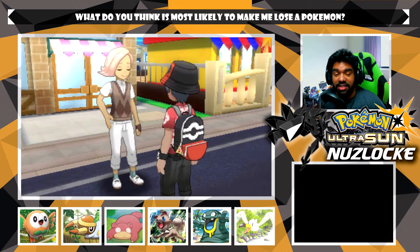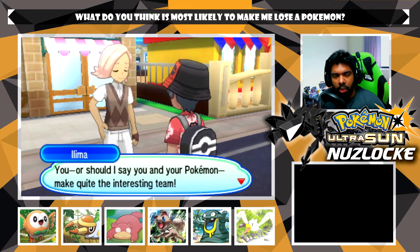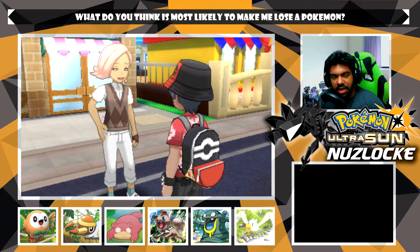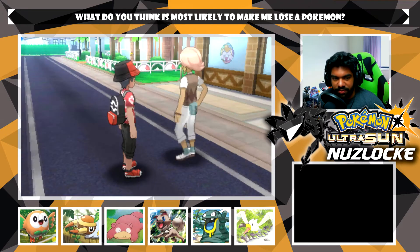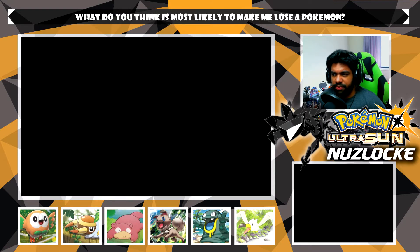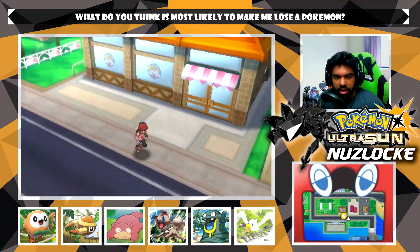Ilima wraps up: 'You and your Pokemon made quite an interesting team. I do hope you come to Verdant Cavern and attempt the trial - the Trial of Illumise. You can get there on Route 2, your Pokedex will show you the way. I bid you Alola.' I'm not too sure how I want to do this guy's voice, but what we're doing right now should be satisfactory. You beat the captain! Let's run around a little bit and grab the sticker.